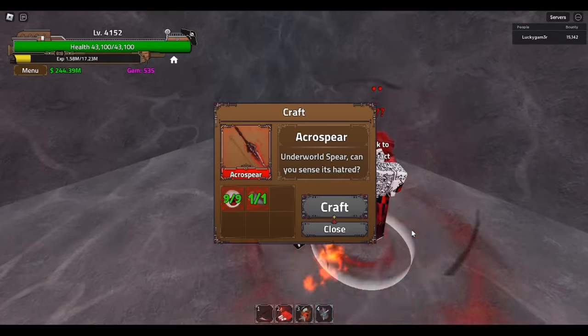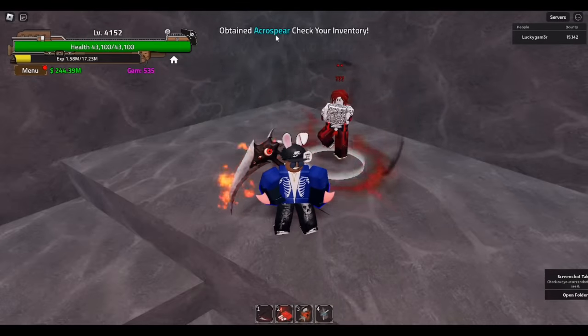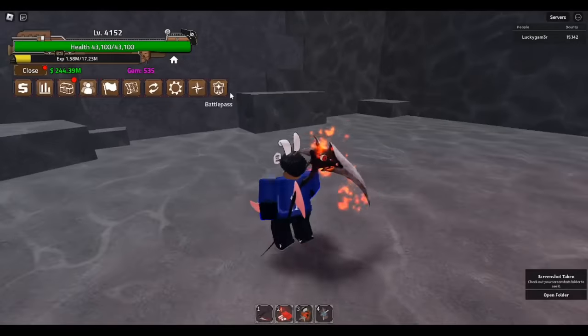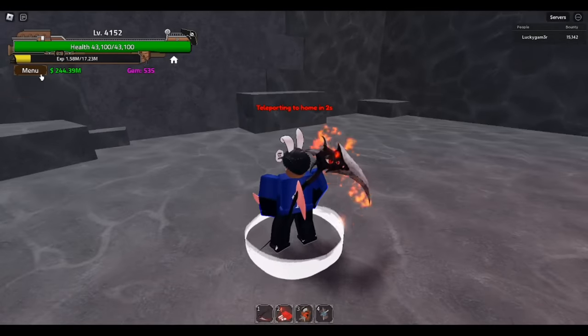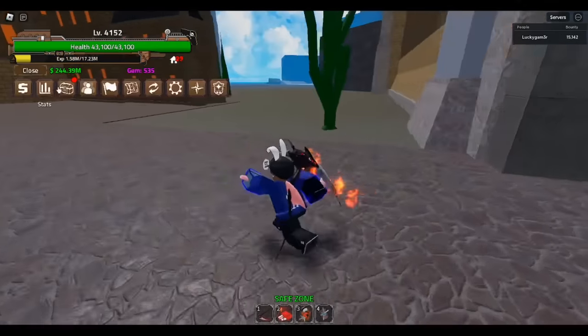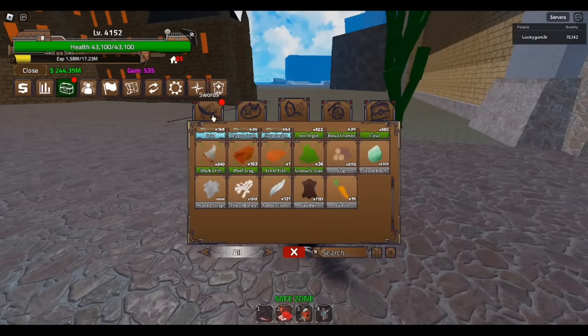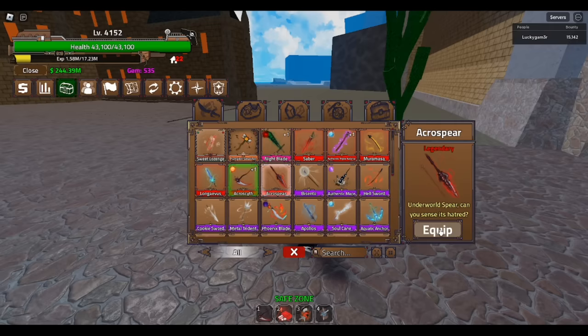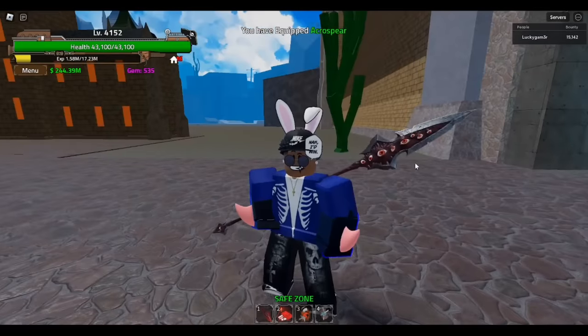Look at it! Craft — boom — Acro Spear obtained! Check your inventory. All right, so before we do that let's actually go home. I am so excited, I don't know what this weapon is going to hold in store for us. My stats aren't in my sword right now so it's going to be doing like zero damage, but there we go — another legendary sword. You can sense its power.